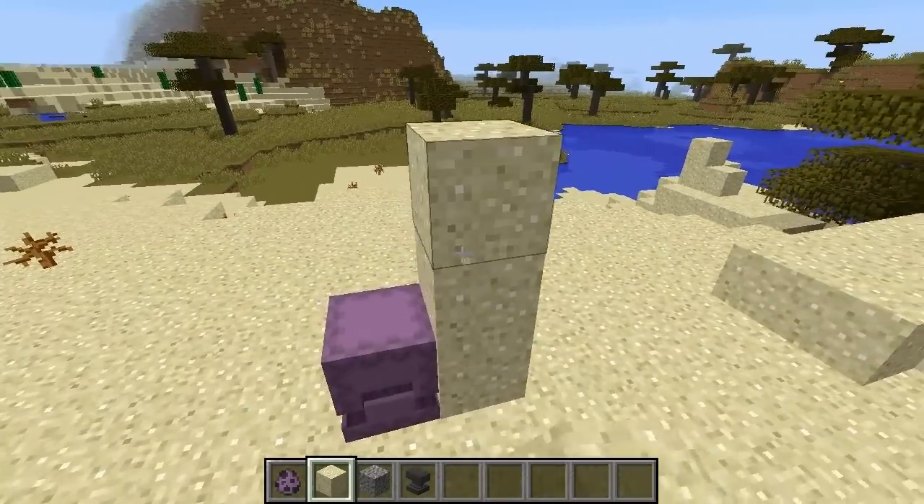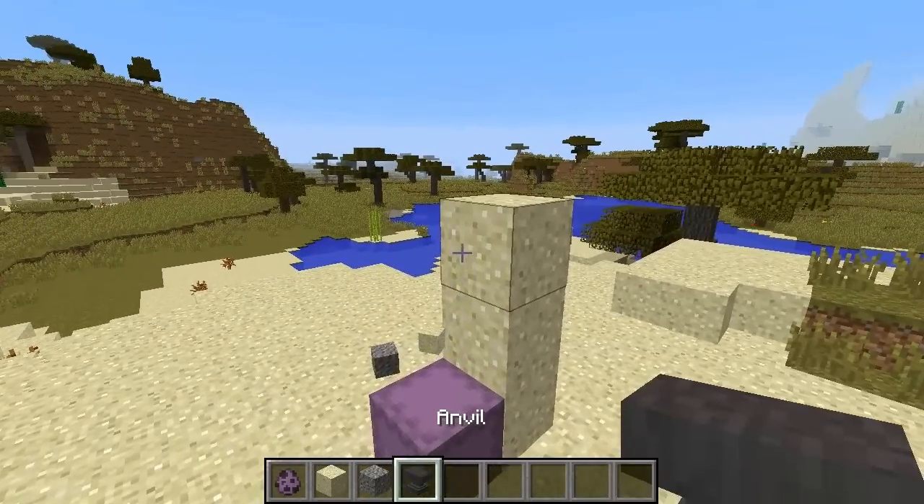Shulkers can break gravity blocks like sand, gravel, and even anvils.